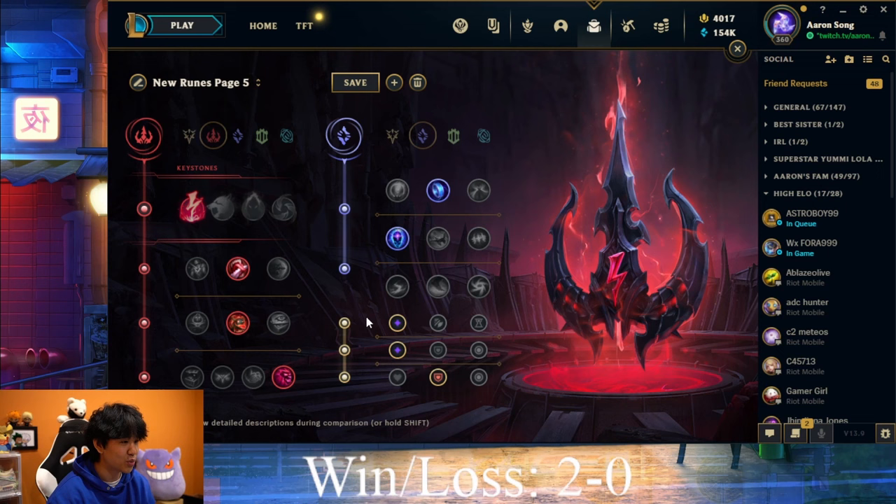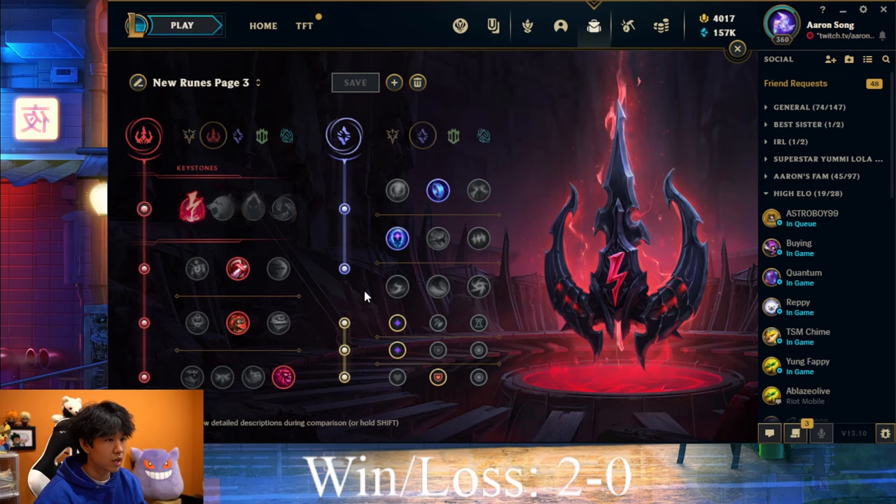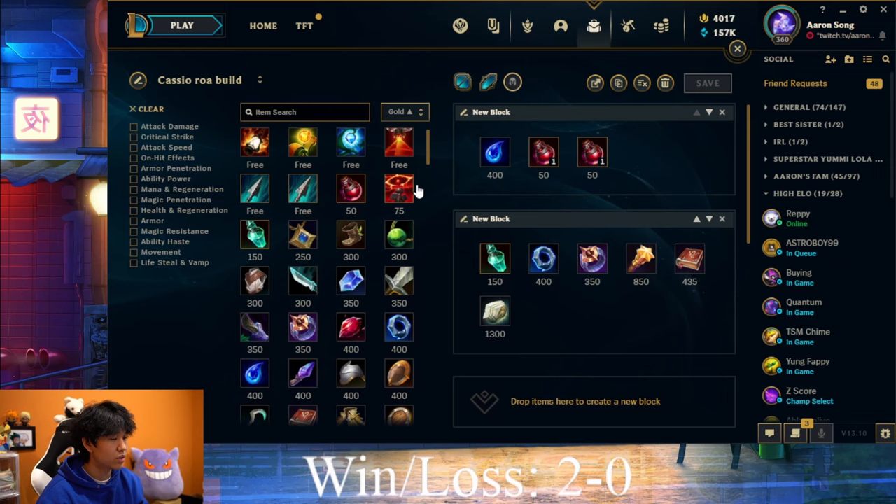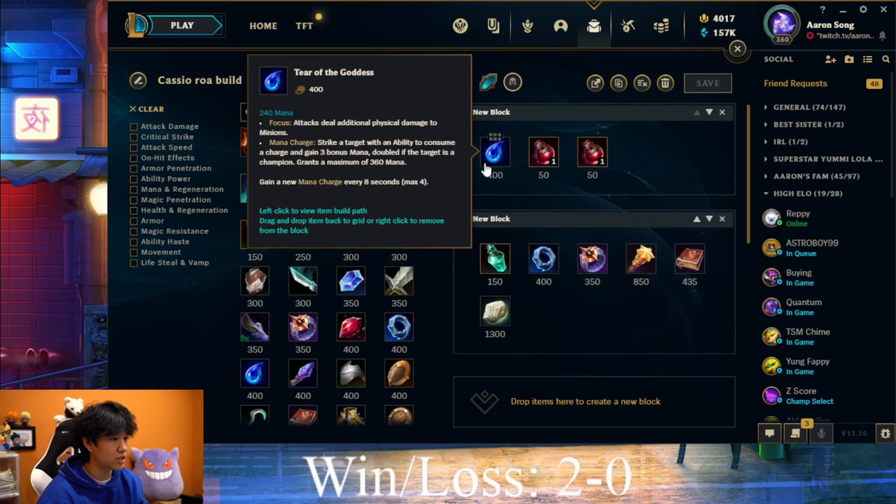Now that we got the runes out of the way, let's talk about the items you can build on Cassiopeia. There are four main items: Rod of Ages, Liandry's, Everfrost, and Luden's. No matter which mythic you go, you always want to start Tear over Doran's Ring.